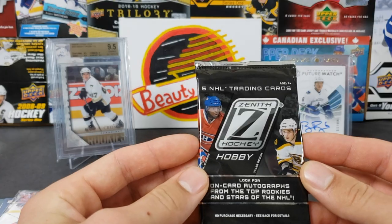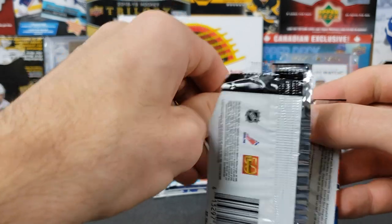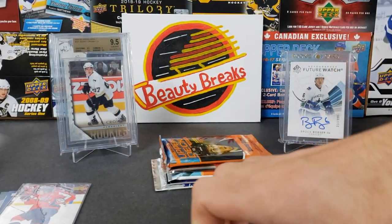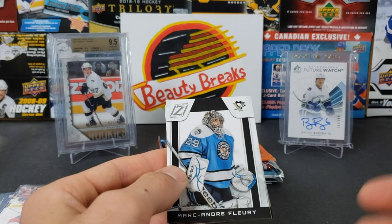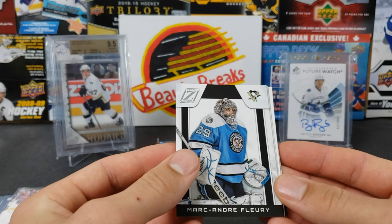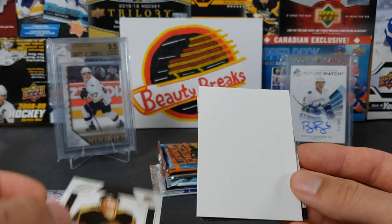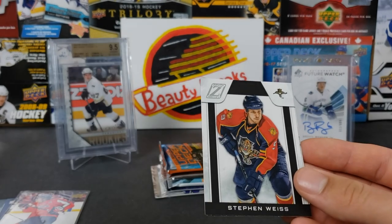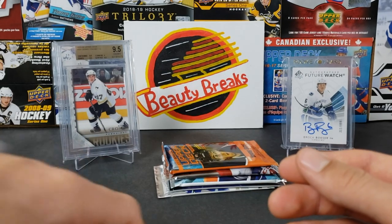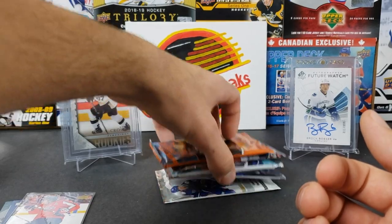Zenith 10-11 or 11-12 — there's less base packs in this product than in Contenders. We got Marc-Andre Fleury, Dan Hamus, Cam Neely — that's cool, filler. Shoot, another base pack — Stephen Weiss and Jimmy Howard. Another base pack. Okay, we gotta step it up here.